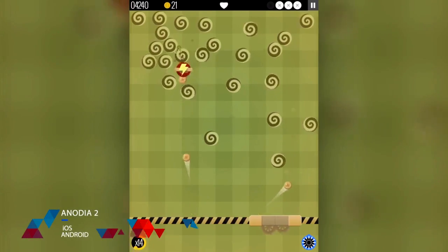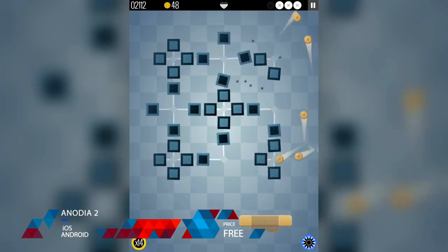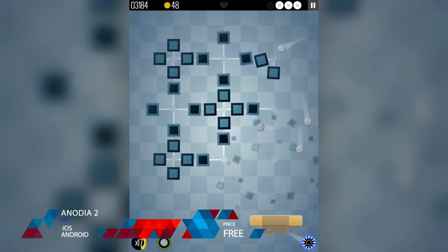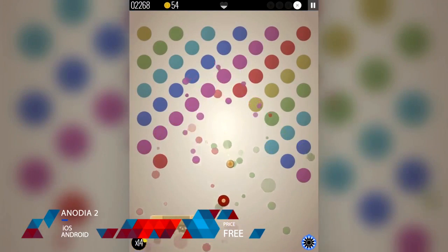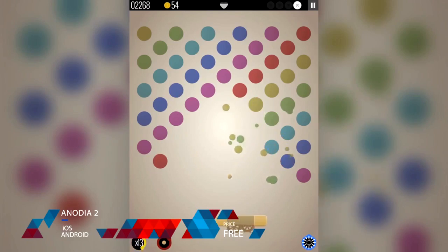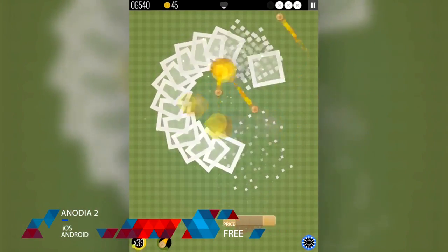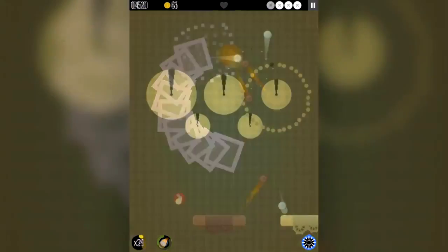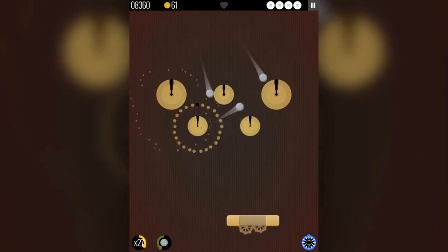Number 10: Anodia 2 is a stylish brick breaker game which offers modern graphics, interesting mechanics, and feels like a fresh take on the genre. By no means does it revolutionize the idea of a brick breaking game, but the extremely well done modern graphics and interesting level unlock mechanics make this a game that is easy to come back to for small doses or sit and play for a very long time. Get it on both the iPhone and Android stores for free.